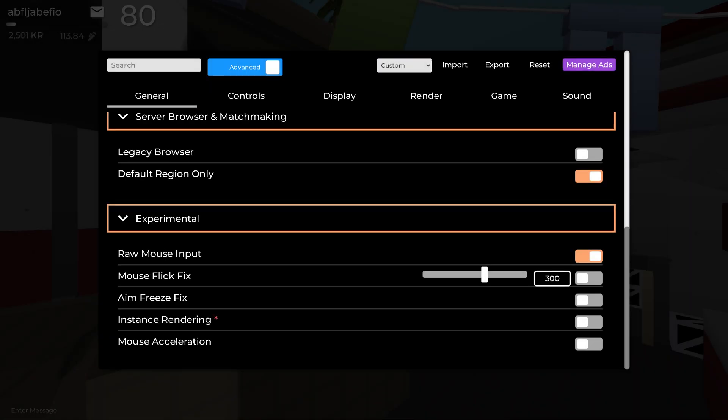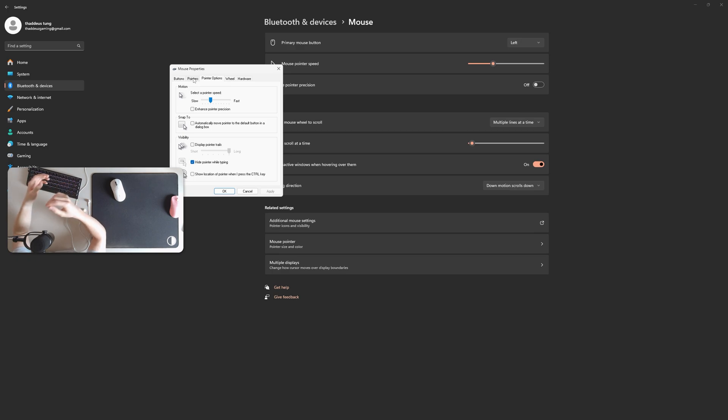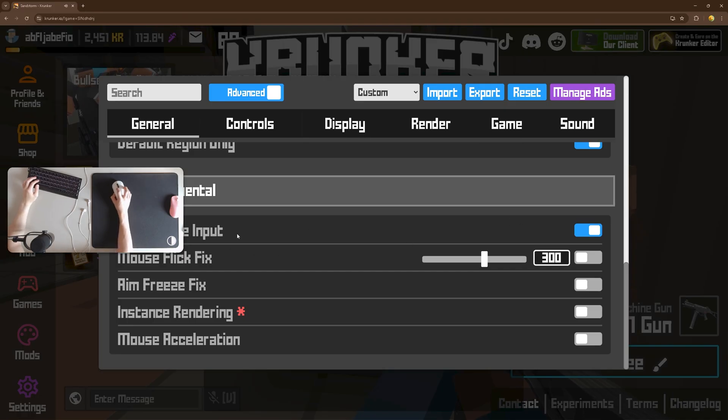Under experimental settings, turn on raw mouse input. Experiment with changing your Windows sensitivity because this may affect your aim in game. Without that setting, Crunker does not use the raw input and your sensitivity in game actually depends on the cursor sensitivity in Windows. I would recommend turning this option on.